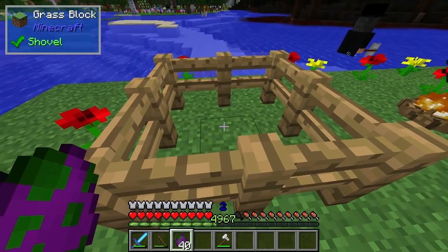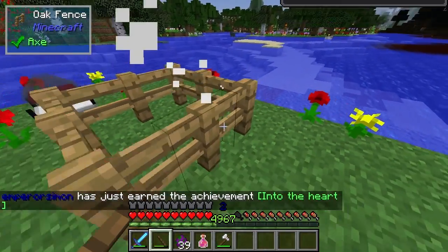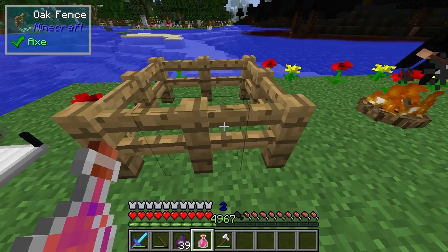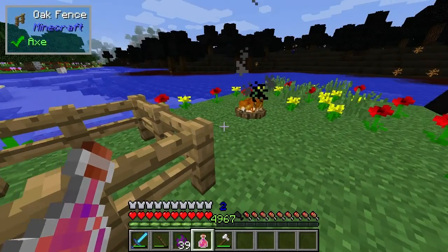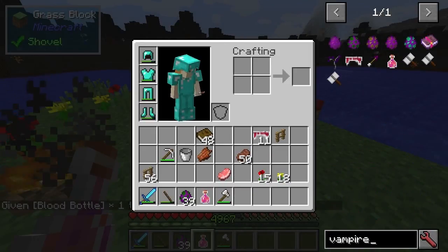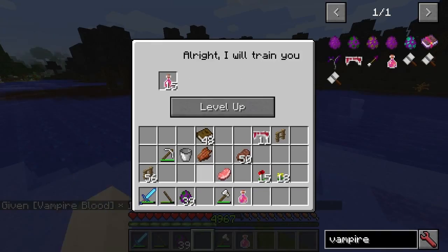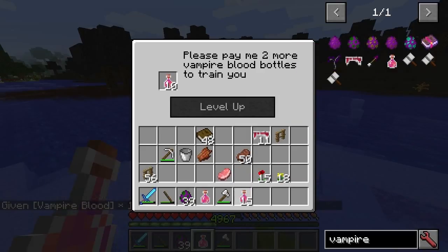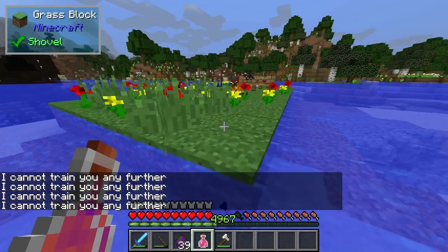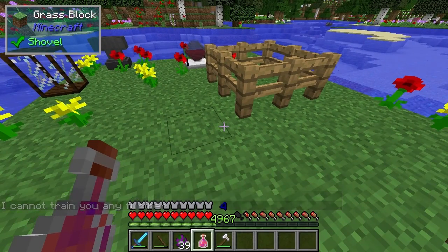For the vampire hunter, it's a slightly different operation. We're getting below 30% health on the vampire, and that's what unlocks the achievement — that's how you level up. You're going to get more vampire blood. Note the difference: it's vampire blood for the hunter versus blood bottles for the vampire path. You give the vampire blood to the trainer NPC again to level up further. He says he cannot train you any further. Essentially, what I've shown here is how to get to level four on both vampire and vampire hunter.